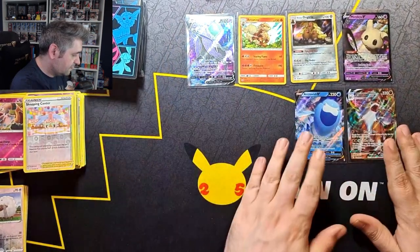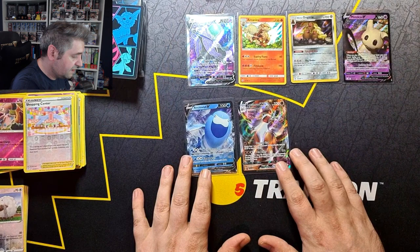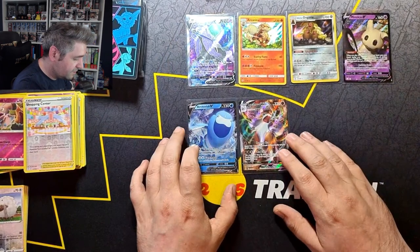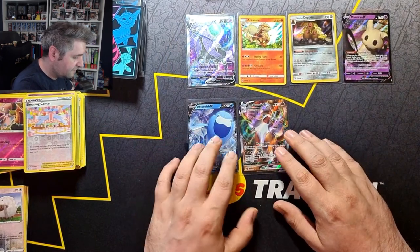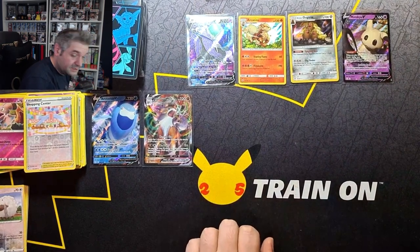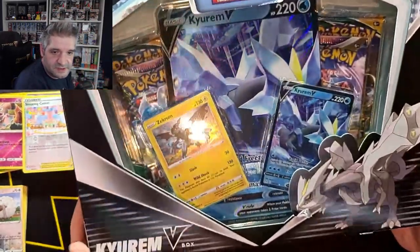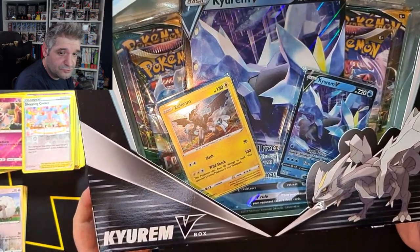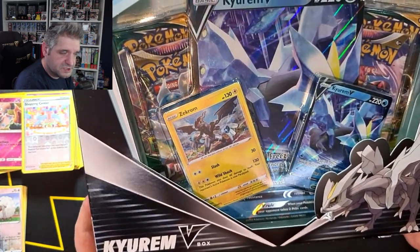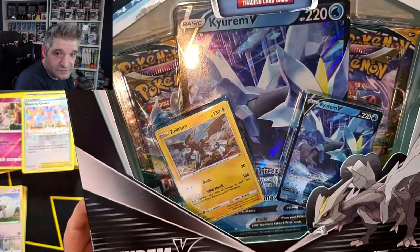So all in all, the ETB gives us a V and a VMAX. Very nice VMAX — nice lovely texture on it. From the rest of the packs we've got a nice little selection, a couple of really nice holos which I'll definitely keep sleeved, but we need more. Now I'm going to open one bonus — let's do the Kyurem box. Apparently it's pronounced 'Kyurem' but to Western audiences it looks like 'Kyurem' — not really sure, but Kyurem sounds quite cool. I'm going to open this one — there are two Lost Origin and two Evolving Skies inside.